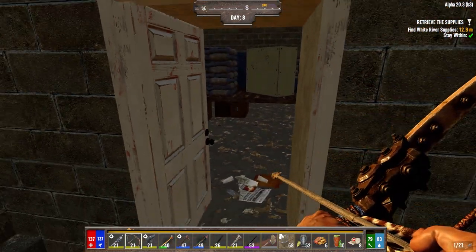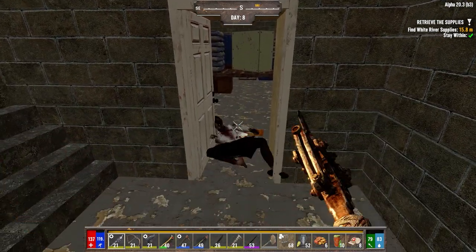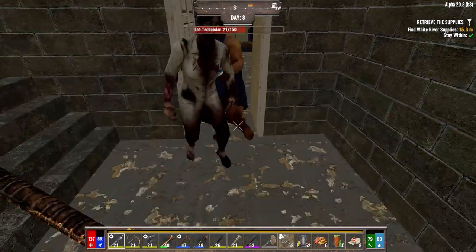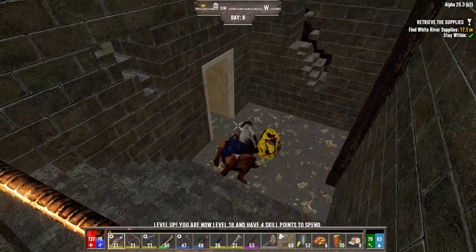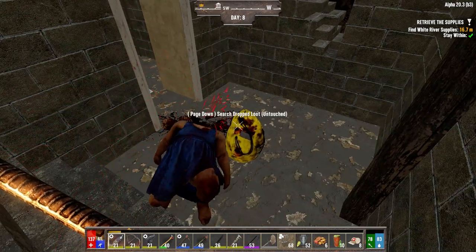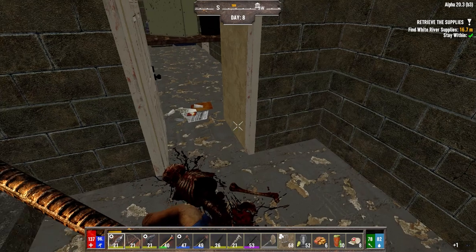I got a shot off at her but we didn't get her early. I've also put the zombie movement speed at jog now, so it should make things a little more interesting in the fight. There's another level for us — that's level 18. We'll grab those.